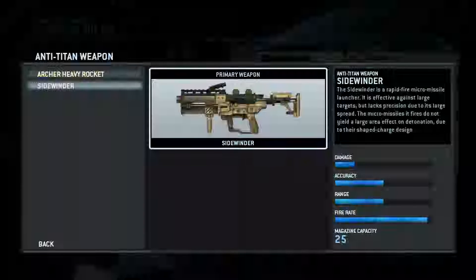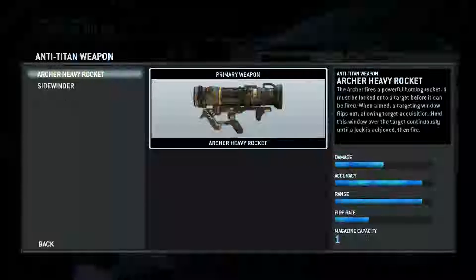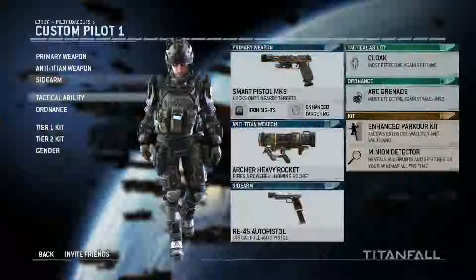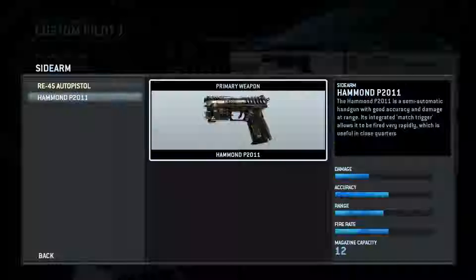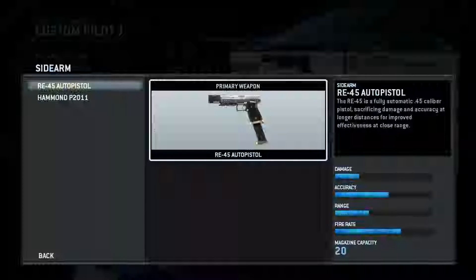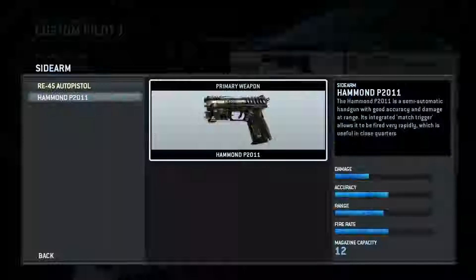Then you have an anti-Titan weapon. The Titans are those bigger robots. You got two of them: the fast firing light damage rockets, and then the slow firing really big damage rockets. I like this one best. Sidearm - you only have two: a hammer and a sort of machine gun auto pistol. I'm going to go with this one.